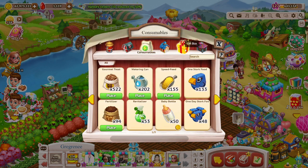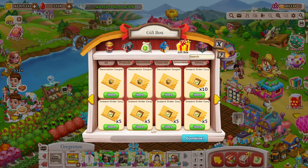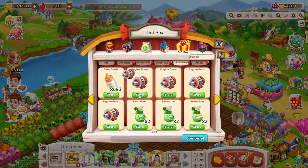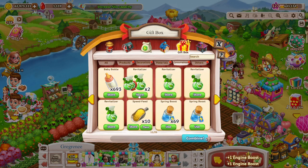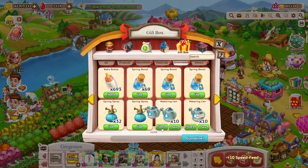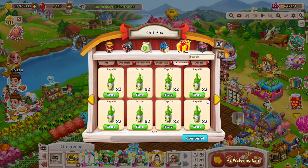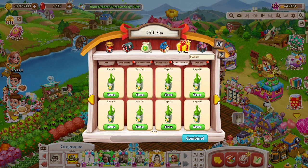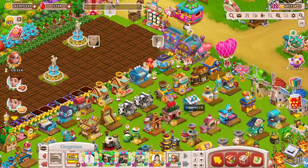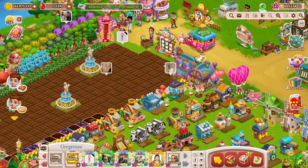The consumables are what you save — right here. You go to consumables, and like these right here, you can store your engine boost, store your revitalizer, speed feed, watering cans. I never leave these out because somehow the game will jump in and I end up accidentally hitting them — usually on the dairy. So I just leave them in inventory and pull one out when I need it.